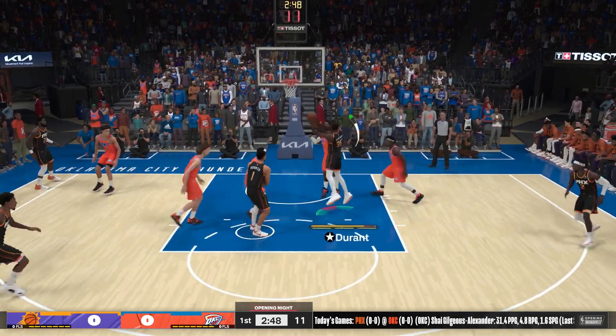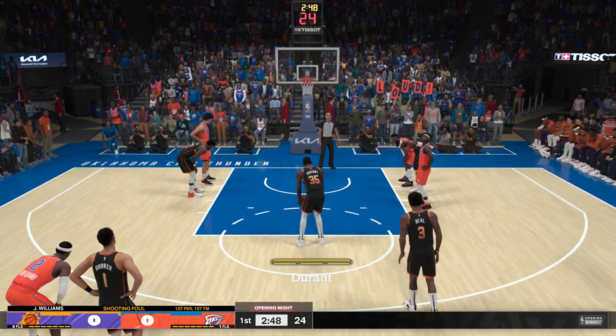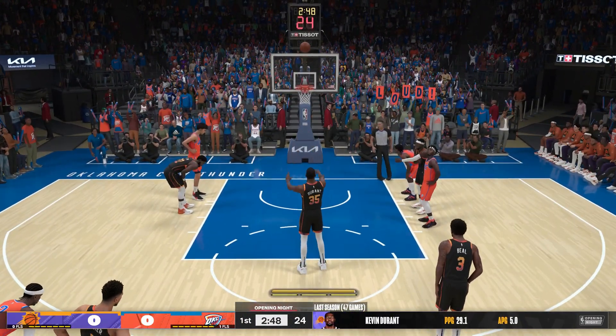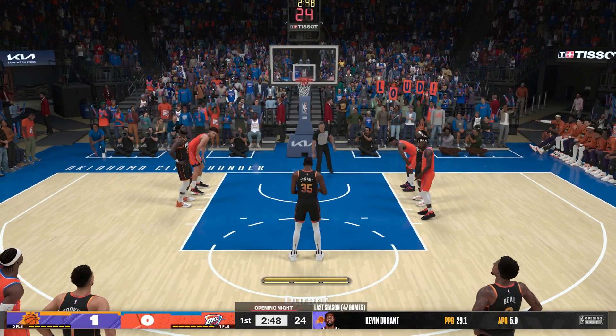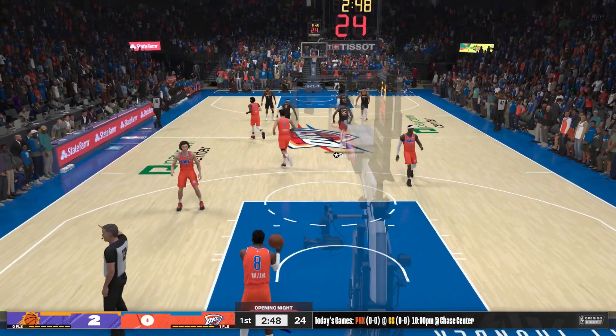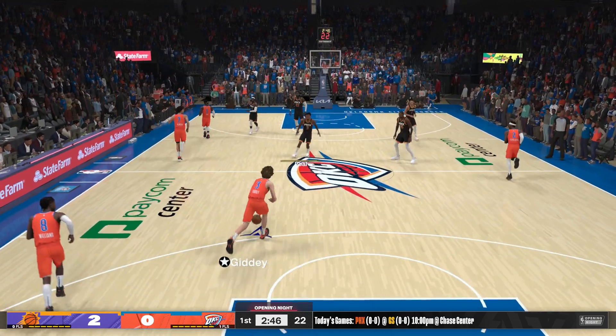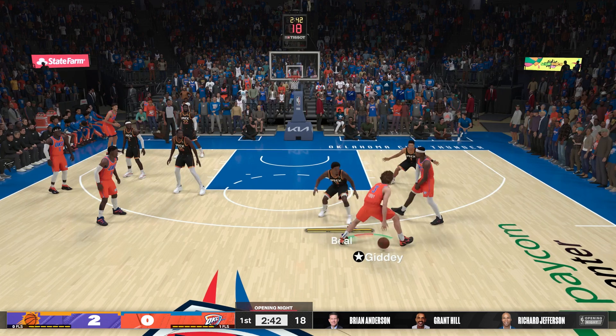Let's take a look at the Phoenix Suns starting lineup — all the stars on the floor for the Suns. Booker and Beal in the backcourt, KD up front, Josh Okogie out there with DeAndre Ayton. Kevin Durant has been a big-time scorer in the NBA since he stepped onto the hardwood. I played against him as a rookie, and even our veteran team knew this guy was going to be a bucket getter for a long time.